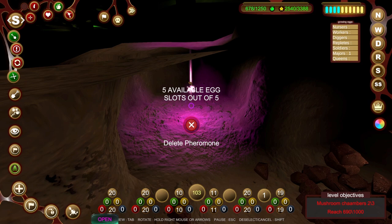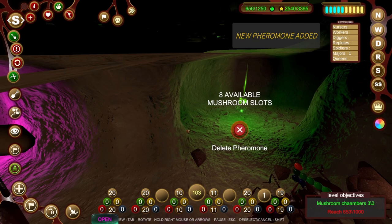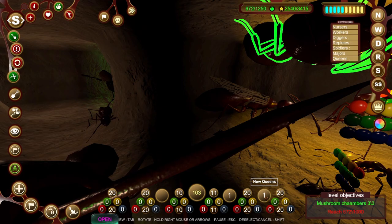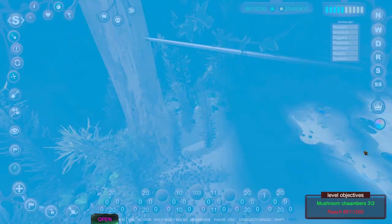Three out of four, six out of six, five out of five. Let's get rid of that one and add a mushroom chamber instead. So we have all of the mushroom chambers. We have a queen - look at our lovely queen. Don't know what we do with our queen, but we have her.